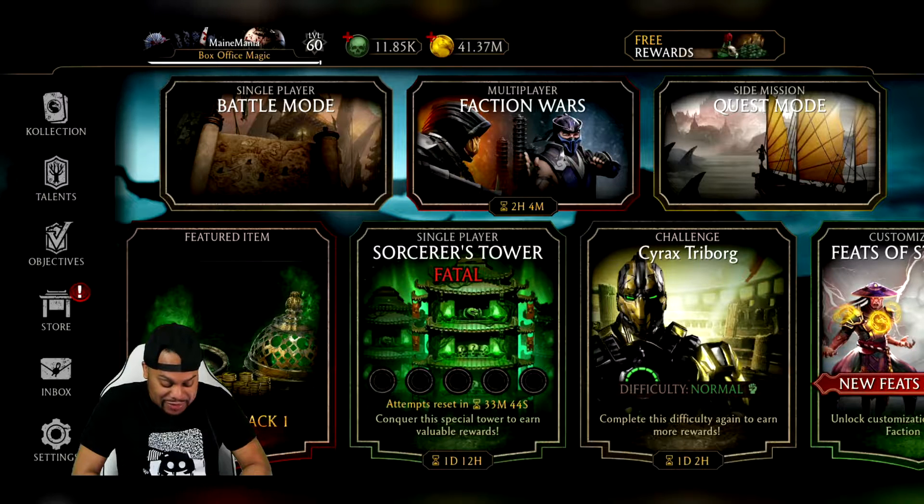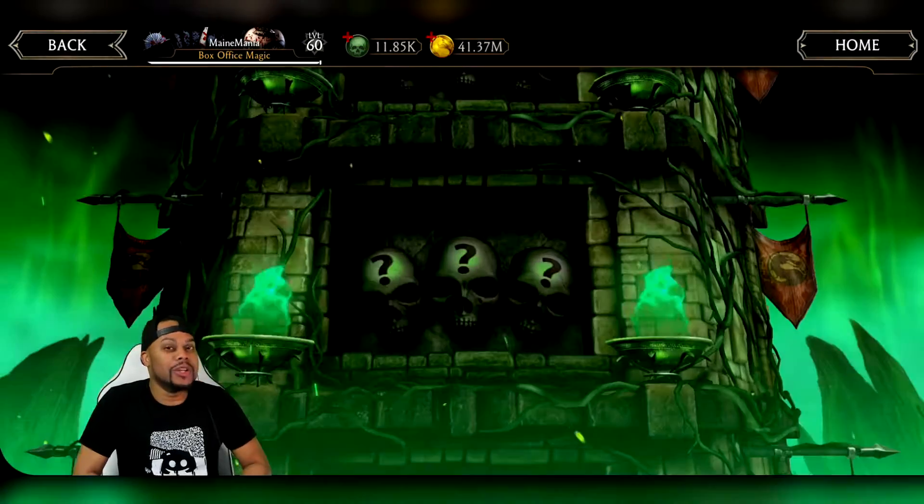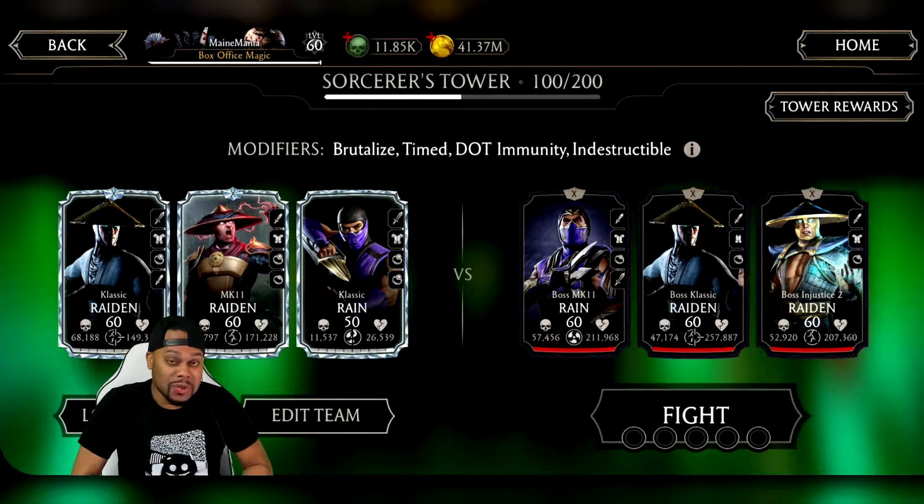Ladies and gentlemen, we are back at the final boss battle we're going to be playing in this tower, and today we're going to switch things up a little bit. Today we're going to use a team I've been wanting to use for a very long time, and now I finally can. This is what I call my Lightning Squad, and this is supposed to be one of the best boss teams in the game, as it gives you the ability to damage the tagged out bosses pretty damn highly, thanks to that team-soaked passive.